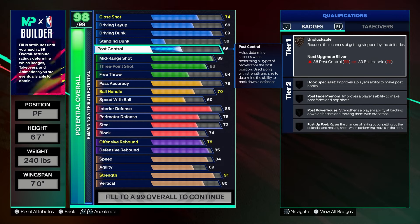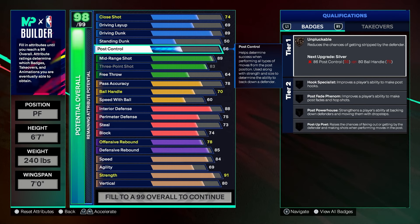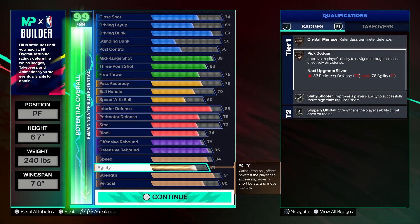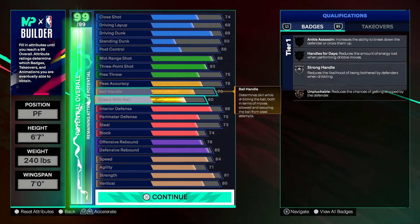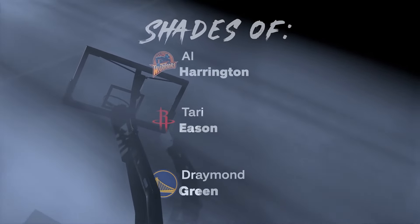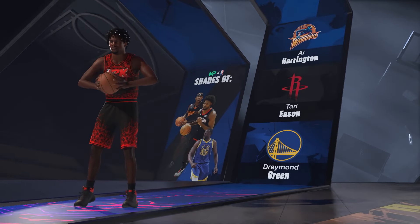The 6'7" height is very popular — a lot of people have been rolling with it, which is why people asked me to make a stretch at this height. For standing dunk we'll put 50, and the rest goes to free throw. We also add 71 agility to get Pick Dodger in case you ever get screened. This is the final build: 6'7", 247 lbs, 7-foot wingspan.